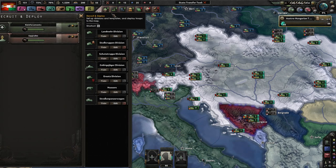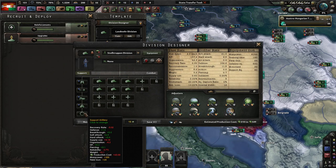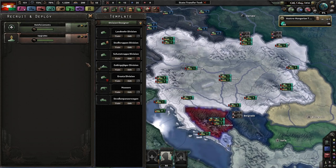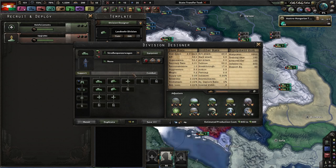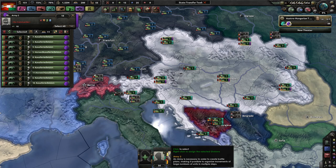What type of division are we using? The Landwehr division is 12 combat width — it's not bad. Stossthruppen has 12 but better support companies and logistics. Yeah, I want to use Stossthruppen. I think 'Stoss' means shock — shock units from World War I, the German shock units. Ersatz, Hussars, Strassen Panzerwagen — we're not really going to focus too much on that. Let's go ahead and try to form Stossthruppen. So all of you guys, everyone, will become a Stossthruppen.